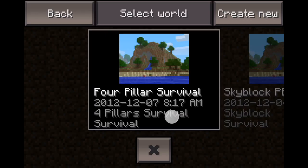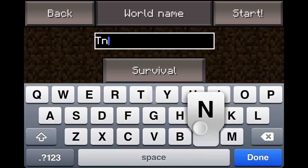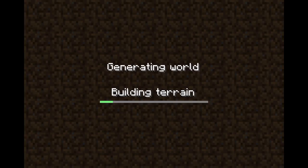So the first thing you want to do is start your game. You want to create a new world. You want to go into survival for sure. Put 'TNT cannon' — well, that's what I'm going to name my world — and we're going to start.